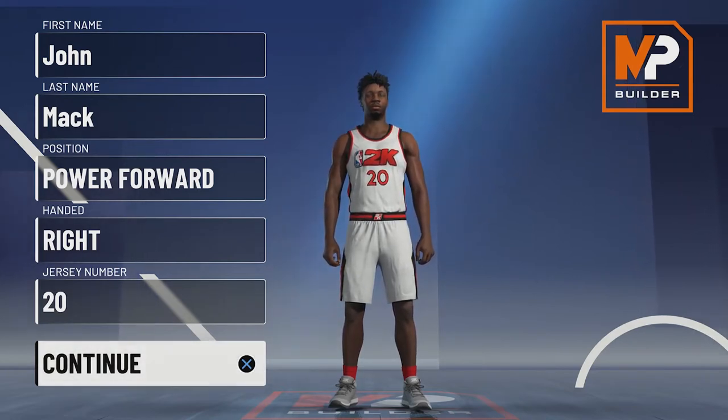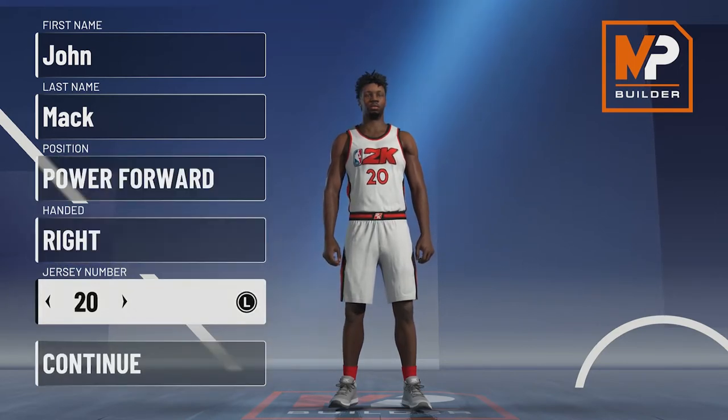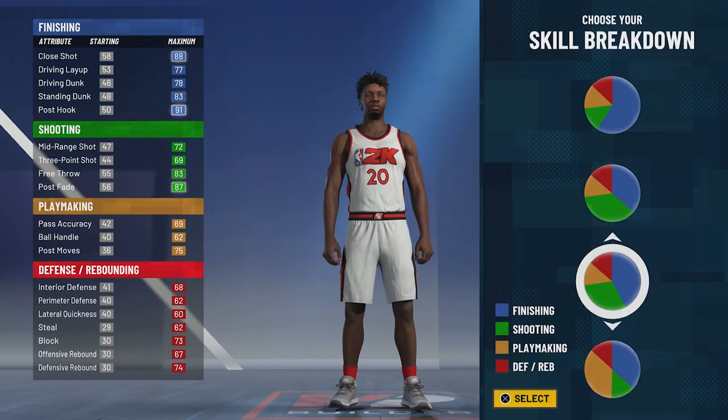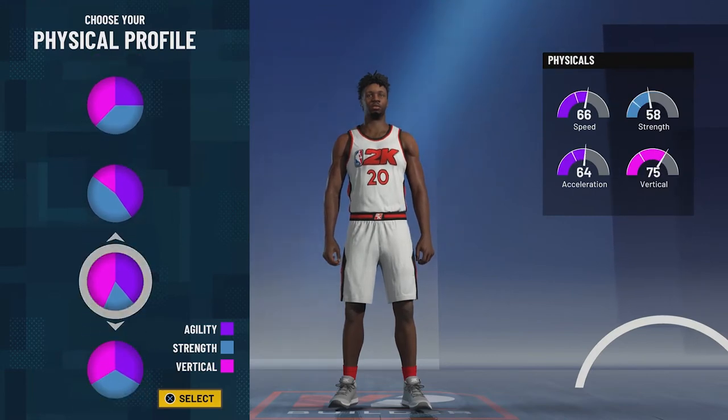So without further ado, let's get into the build. Position is going to be power forward, handedness doesn't matter, jersey number also doesn't matter — I just chose 20 because that's the number John Collins wears. For the pie chart, we're going to go with the more blue and green pie chart, and for the physical profile we're going to go with the speed invert physical profile.